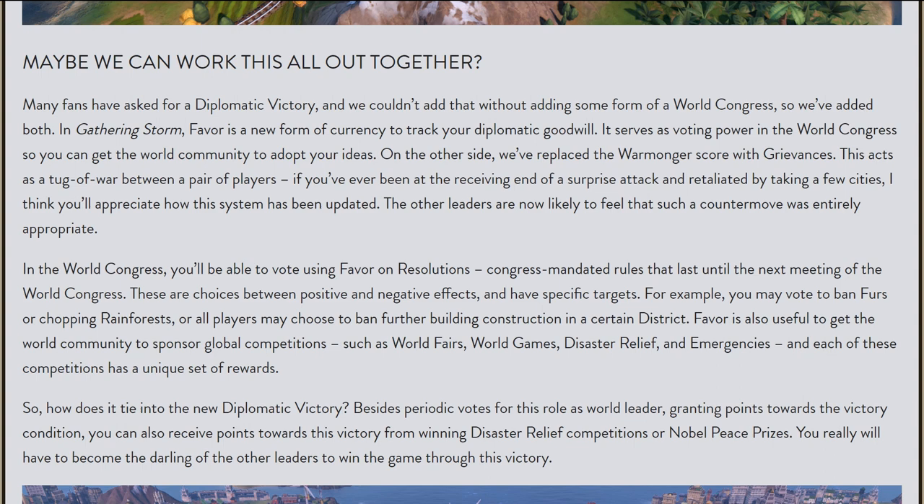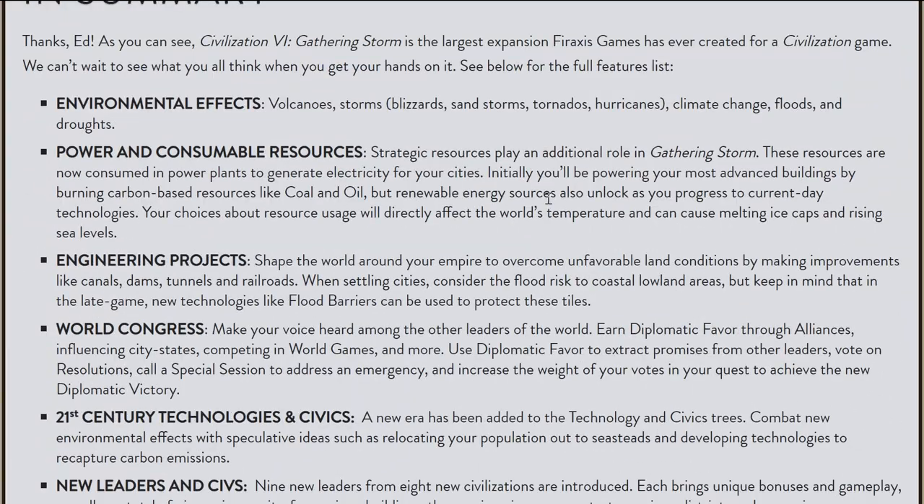Your cities will now require electricity, which means you'll have to generate power for them — you'll have to burn coal or oil, for example — which will interact with the global temperature and CO2 level system. Other leaders might want to do something about that if you start burning too much coal and affecting the climate too much. Maybe you're a landlocked empire and you want to affect the global climate to flood coastal areas, but then the civs on coastal areas might want to stop you through the World Congress. It all sounds pretty interesting.